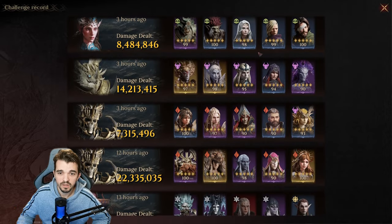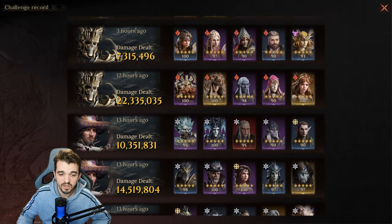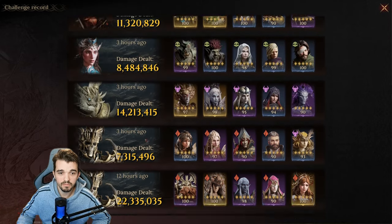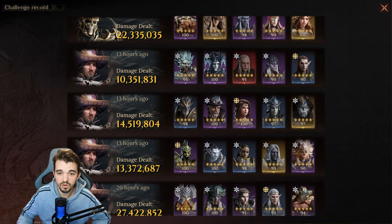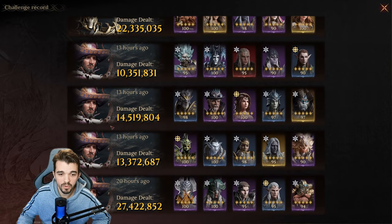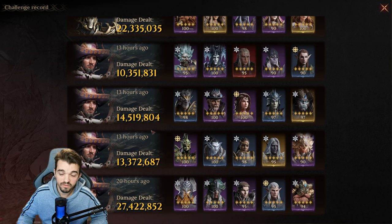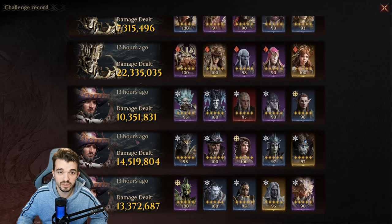As you can see, I've been farming some more, and at the moment I have 11 teams. Two of them can do 22 million or more, a couple more can do 11 million or more, and this one can do 22 million as well. So I have two teams doing 22 million.